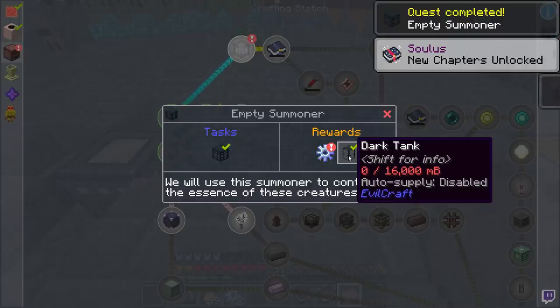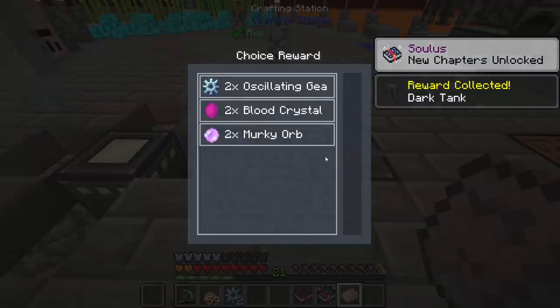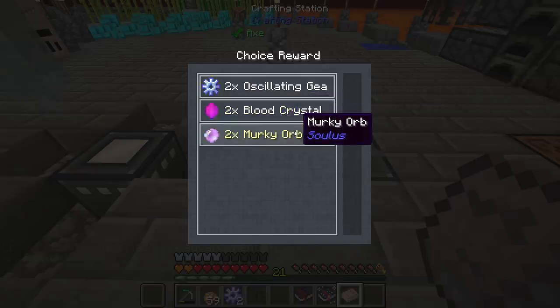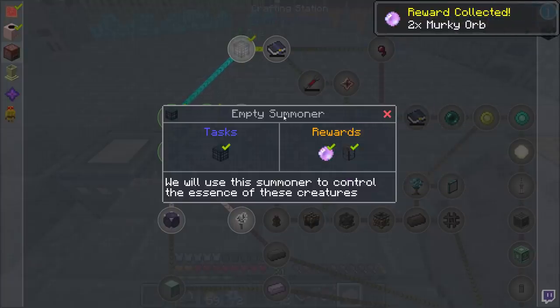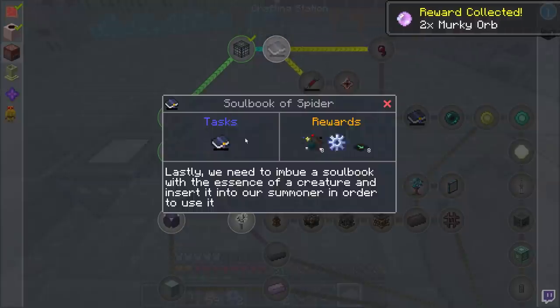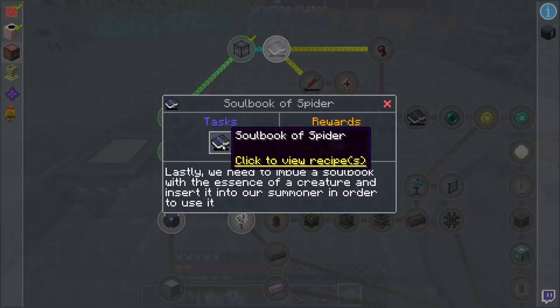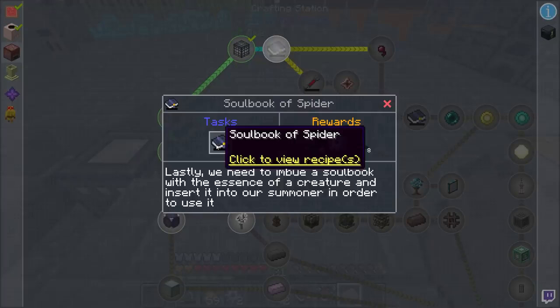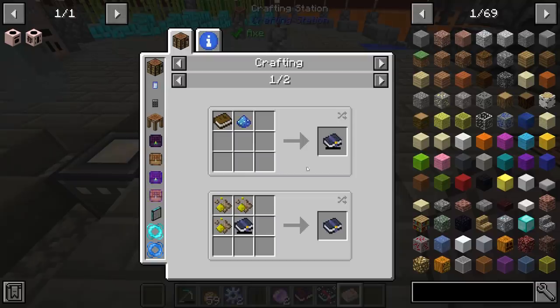We're going to get ourselves a dark tank and a choice reward. I'm just going to go with the range because by default it's only three blocks away, which is pretty short. Now we need to work on getting the soul book of spider. Lastly we need to imbue a soul book with an essence of a creature and insert it into your summoner in order to use it. Does it have to be a spider specifically?